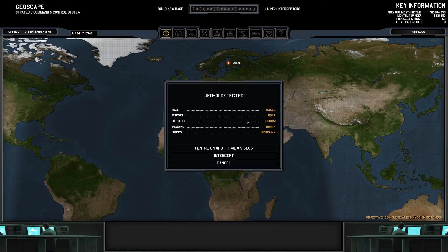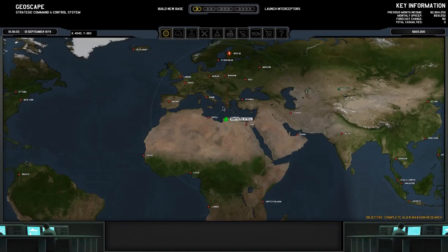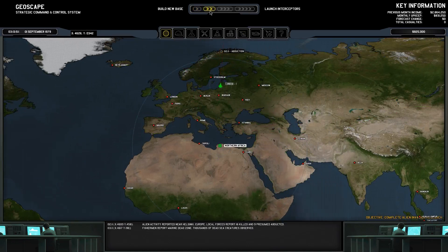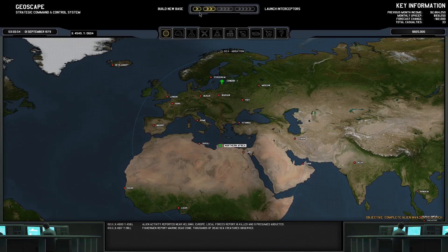We have our first UFO — it's small, flying at 1,600 meters, speed 1,400 kilometers per hour. Let's intercept. We'll send one of our Condors. It'll take some time to reach it. There's an abduction reported, but we lost the UFO already, so we'll return to base.